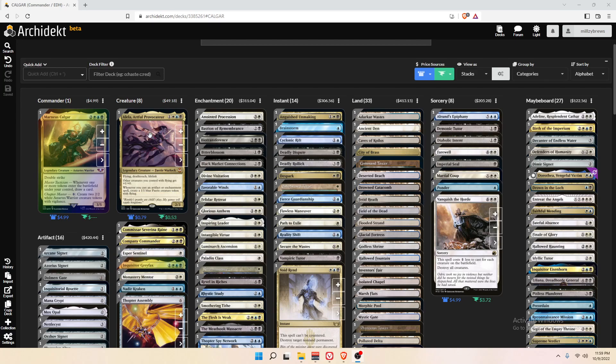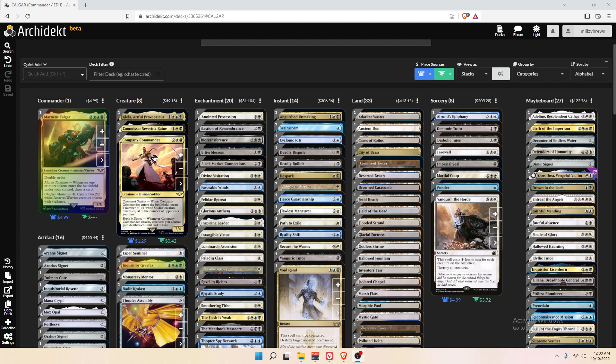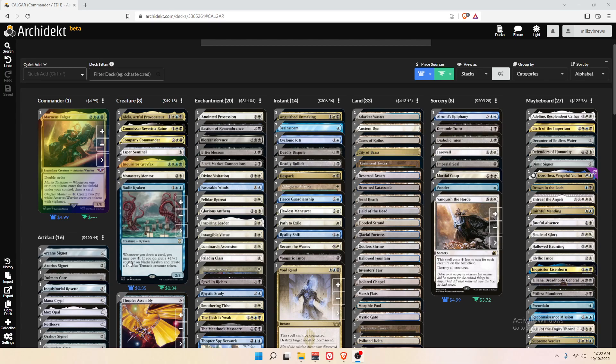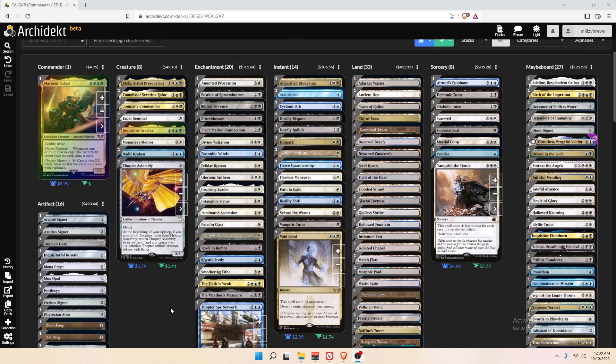We have Kamisama Sivitri Rain, which is going to deal damage to our opponents — lose life equal to the number of other creatures we're attacking with when she attacks. This is going to be really great because we're going to be going wide and attacking with a lot of creatures. We have creatures like Company Commander, which makes us tokens and gives our tokens deathtouch. Monastery Mentor, which makes us tokens when we cast non-creature spells. Nadir Kraken, which makes us tokens when we draw. And Grayfax, which gives all of our creatures +1/+1 and vigilance. We're not playing very many creatures because all of our creatures are just going to help bolster our token strategy to go wide and win with combat.